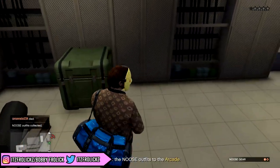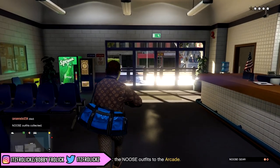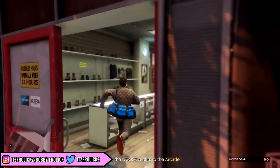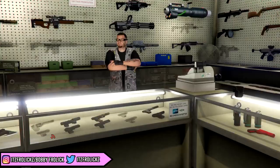As you guys can see here, I already delivered one duffel bag, so I'm going to take this one and deliver it now. But of course you do need to lose the cops first, so just go ahead and lose them. Then from that point, go and make sure you have an Israel parachute bag — that's very important.